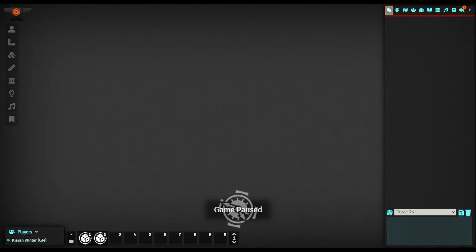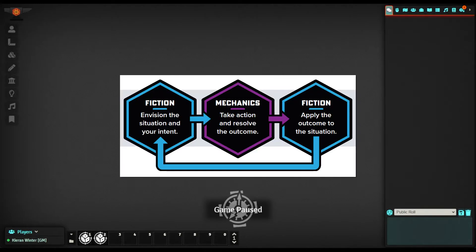So how do we play our game in Ironsworn Starforged? It's a very simple process. We envision our fiction, choose the proper mechanic and then take action — this is normally going to be a dice roll — and then we reconcile the outcome of that with the fiction once again.